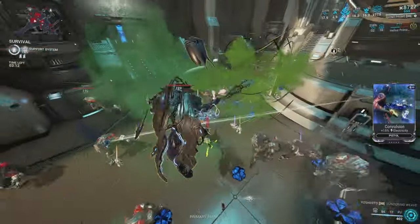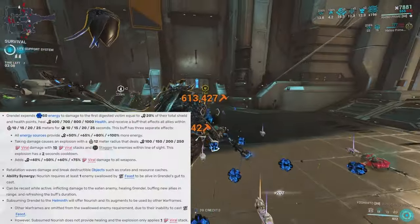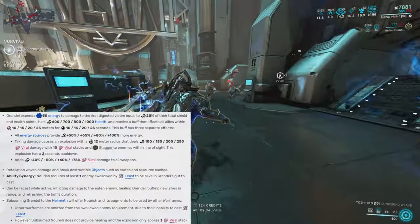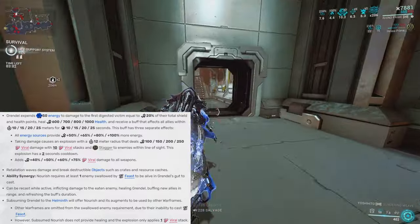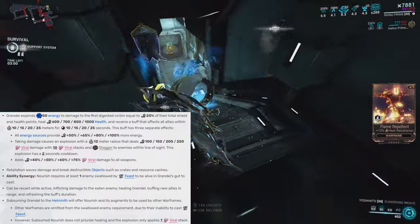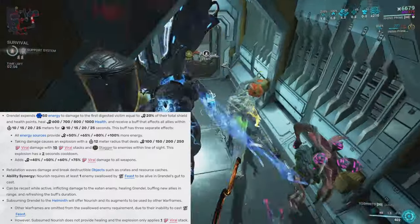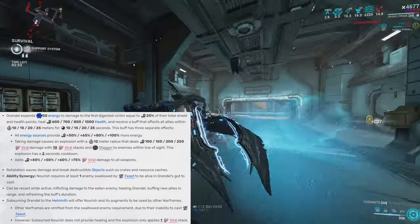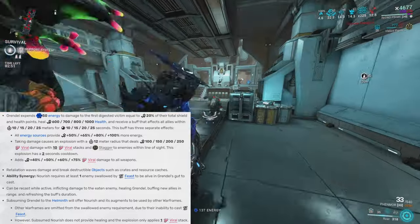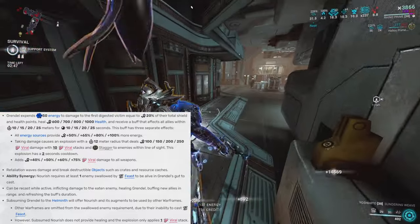I actually replaced Rhino's first ability with Grendel's helmet ability, Nourish. This ability has three effects: the first is that all energy sources provide extra energy thanks to the energy multiplier; the second gives you viral damage to all of your weapons; and the last effect is that whenever you take damage while this ability is active, the damage triggers a viral explosion — any enemies hit by that explosion are staggered and get a viral stack applied to them.